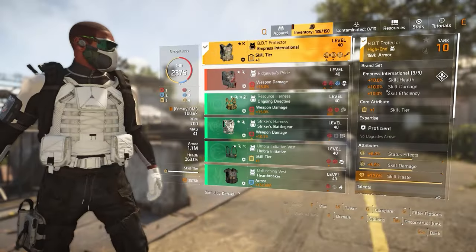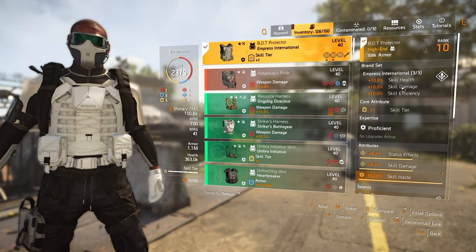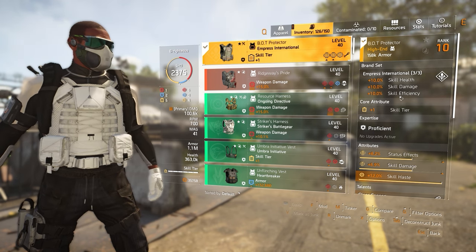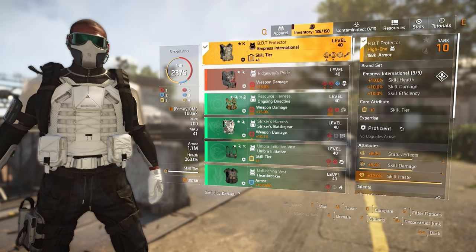The chest piece I have is Empress International, and the three-piece bonus gives you 10% skill health, skill damage, and skill efficiency. This is great — it stacks on top of the Memento's skill efficiency. Empress International is pretty much goated when it comes to skill builds.